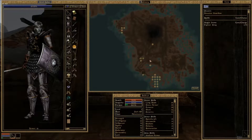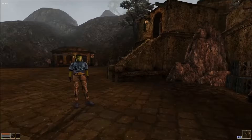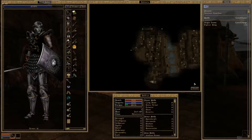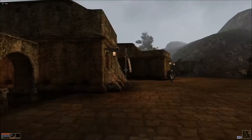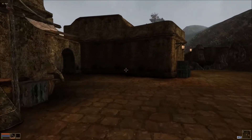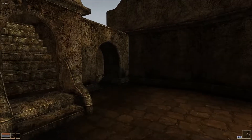It doesn't matter, we got directions. So we're going to head south of town, past the Silt Strider. Where am I at? There I am. So we're going to go basically kind of near where we came in, to the city of Balmora.